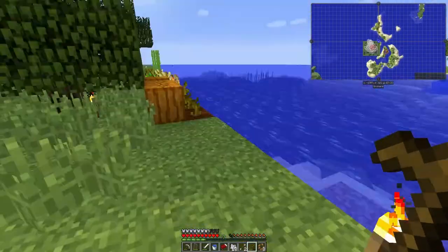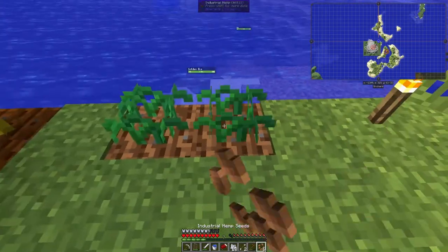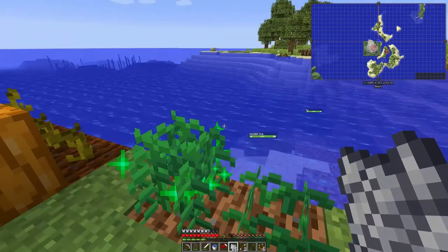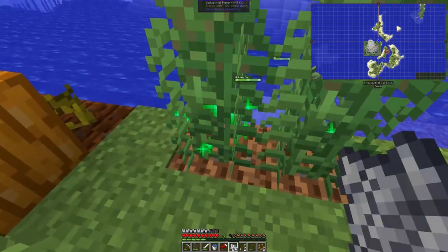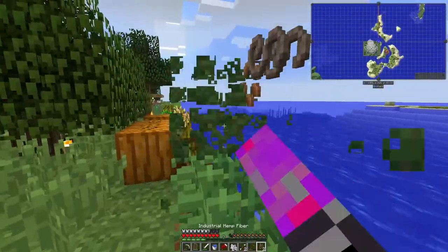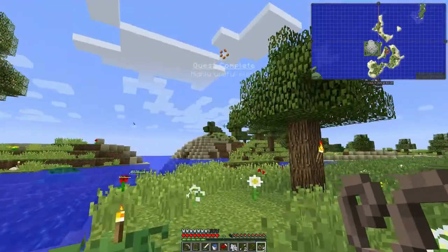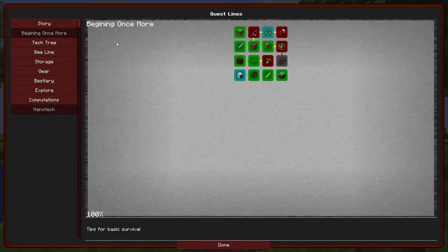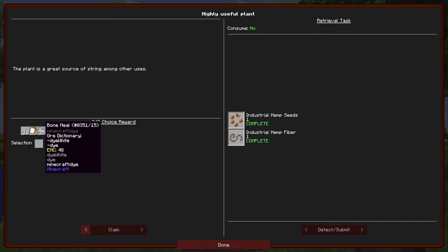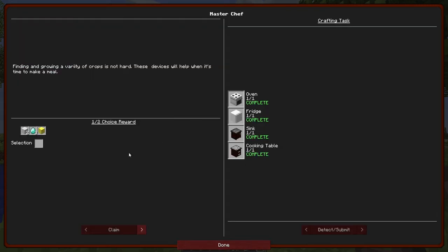I'm not sure if these jumps from quest to quest are too much, but it's what we're going to do for the rest of this episode. One of the things we got while searching for scallions was industrial hemp seeds, and with a little bit of bone meal I can now grow some industrial hemp fiber. I did that because of this quest line — we got both of those so we get to claim some more rewards.